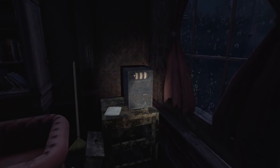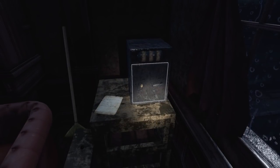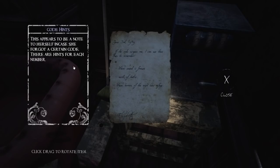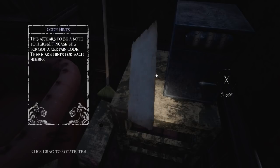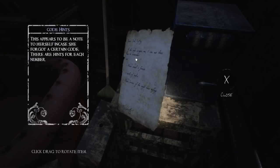We've got a note over here. And what is this — oh, it's a safe! The combination must be wrong. This is certainly a puzzle. 'If the code escapes me, I can use these clues to remember: Where sound is frozen. North of twelve. Where horrors of the night take refuge.' Elizabeth the maid. I guess one clue per number — and it is just a single digit thing, zero to nine.